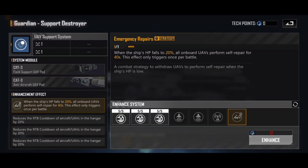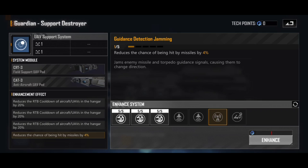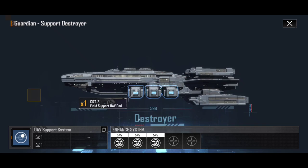Looking at the Guardian's bonuses, we have that emergency repair enhancement — a lot cheaper at 12 points. When the ship's HP falls to 20%, all onboard UAVs perform self-repair for 40 seconds. I've mostly gone for straight return to battle cooldown on the aircraft and UAVs. I don't see much point in hit rate for the UAVs specifically. For the healing and repair side, that return to battle cooldown — a 60% increase — means those UAVs come back to the ship and are out there 60% faster. Really, really helps, and I love the Guardian.